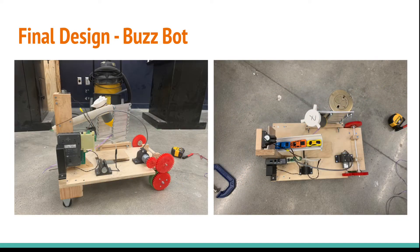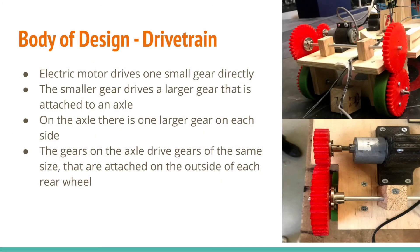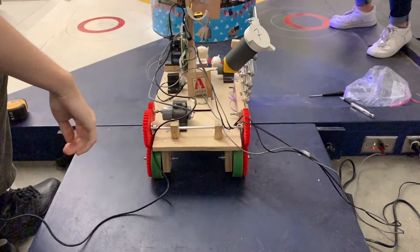Our final design of BuzzBot turned out to be a platform design with a kicker to move Buzz, a scissor lift which actually fit this time to raise the rocket, and a PVC pipe ramp with a wooden gate to deliver the RC cars. Our drivetrain included a series of five gears powered by a motor. The axle connecting the wheels went above the robot instead of under, so it would not interfere with the aliens and kicking Buzz back to the starting zone.